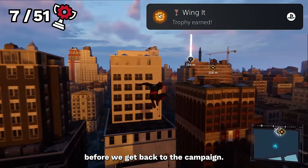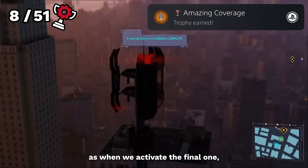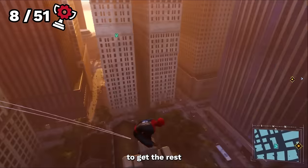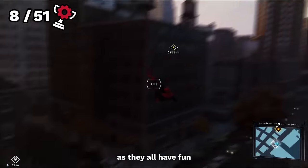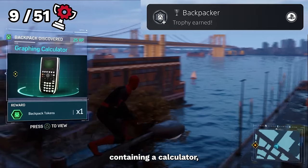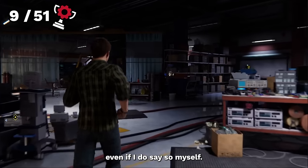Two more things before we get back to the campaign. When we activate the final surveillance tower, we unlock the entire city and the trophy Amazing Coverage. And whilst I was at it, I thought it best to get the rest of the backpacks as well — they are quite a treat to collect as they all have fun little easter eggs in them, and we need the points they bring. When we get to the last backpack containing a calculator, we also unlock Backpacker. Not a bad start, even if I do say so myself.